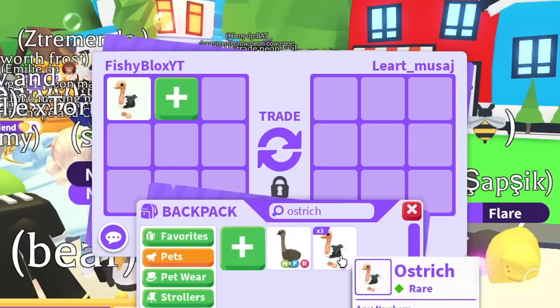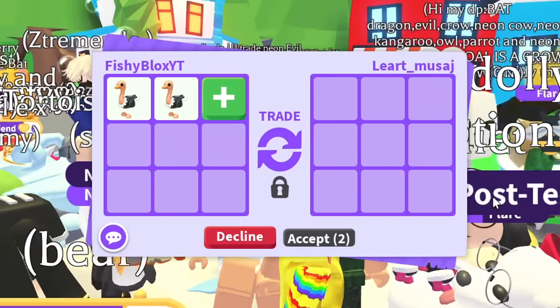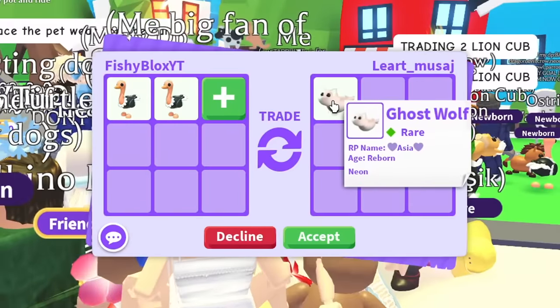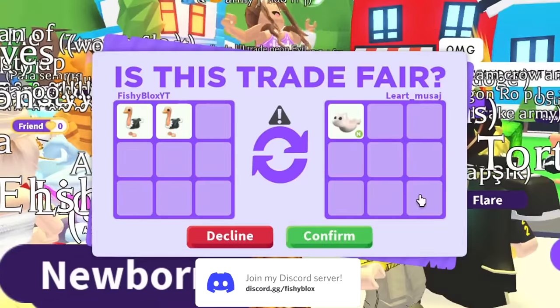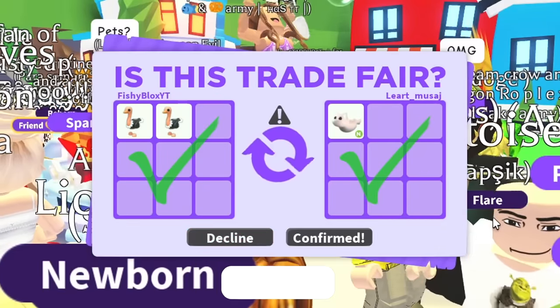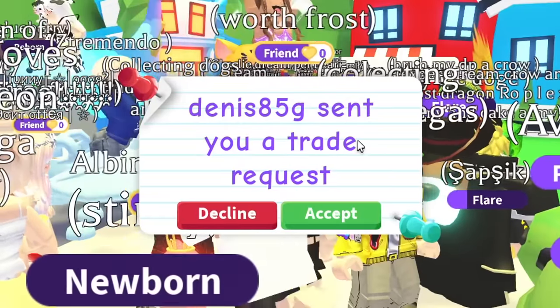Let's go ahead and try to get some legendary pets with these two ostriches, or get some pets we can trade for a legendary pet. Someone offered a rare neon pet — I could probably trade that for a nice legendary. I feel like it might be a troll, but there we go — that was an actual trade. We got two ostriches and we got a neon pet in return.